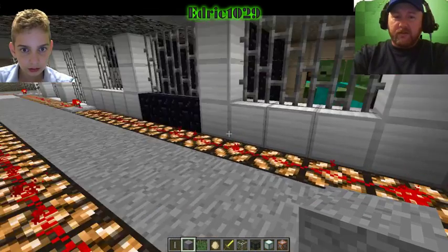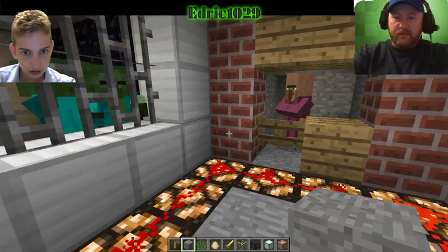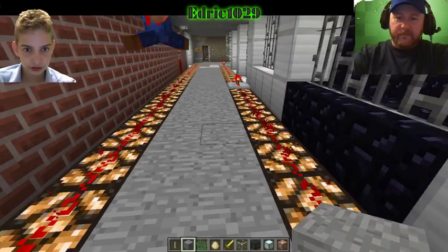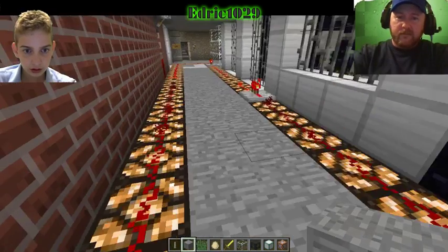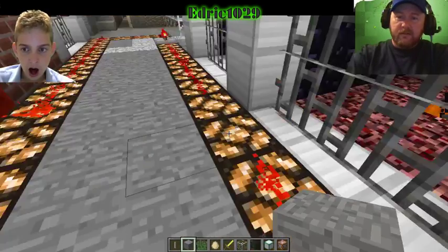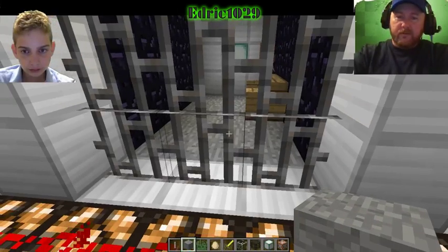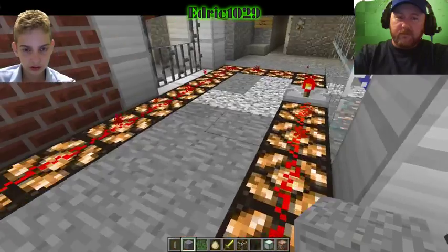We have to go down to our dungeon to go look at the command blocks. Zombies — you hush up. This is our jail down here. The prison. Supposed to be a creeper — the creeper got away. Look out for a creeper. Here's a bunch of skeletons. The pig zombie got away too. Hey, it's a villager. What did he do wrong? Stole some emeralds. Shame.